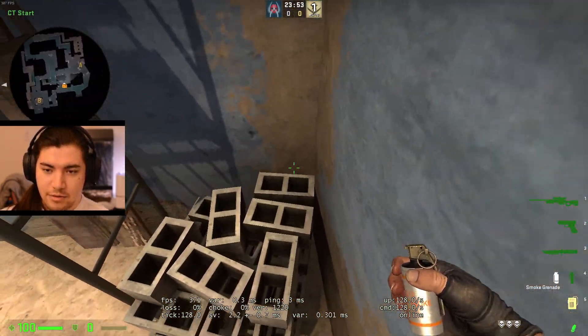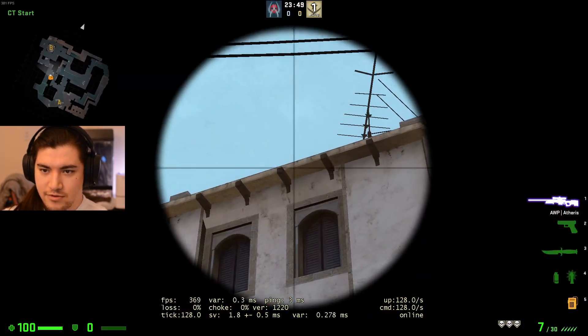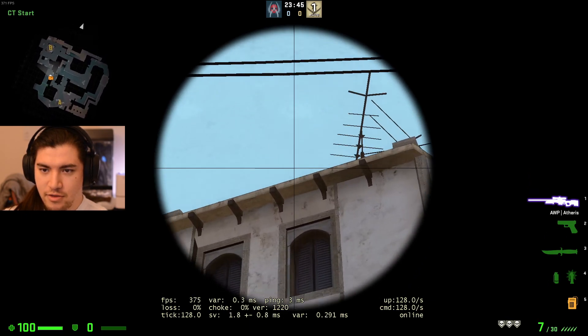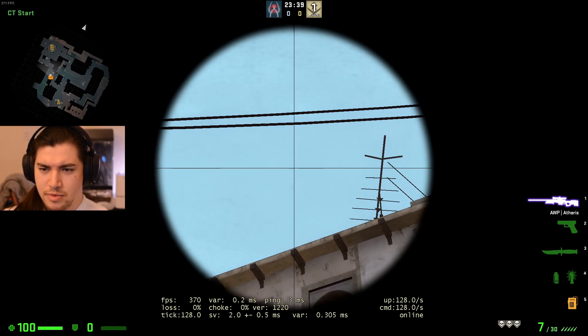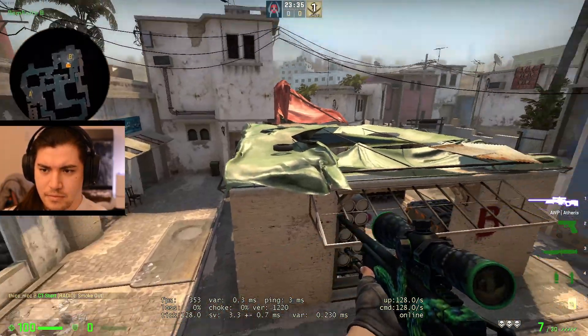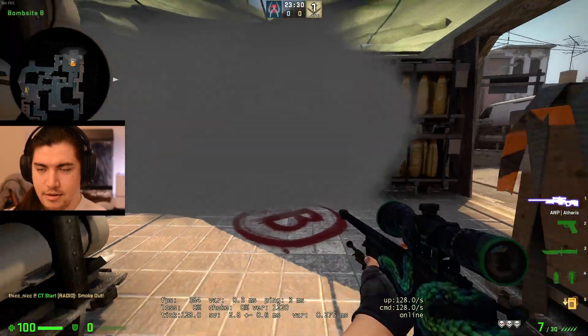One of the A players, whoever's playing A that rotates through market, will have to learn this. I'm throwing at the height of — it's like the third tick from the right, at the height of the bottom of that V shape, I think. Let me throw it one more time — go all the way. Nice, that's an option.